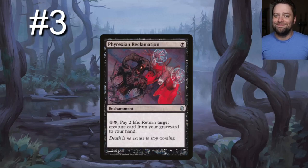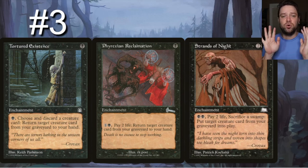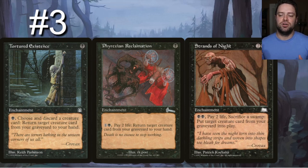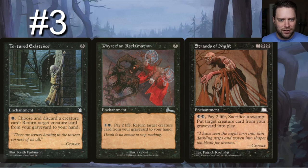Number three: three cards that do something very similar. Tortured Existence is a single black: discard a creature card, return a creature card from your graveyard to your hand. Great for discarding something big early to get something more useful, then swapping back later. Phyrexian Reclamation is a one-drop enchantment: pay two life, return target creature card from your graveyard to your hand. Both let you get big creatures back into hand for Strefan to put onto the battlefield when he attacks.